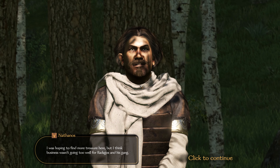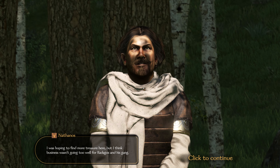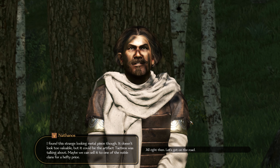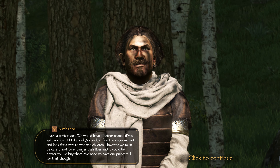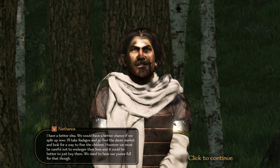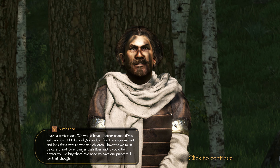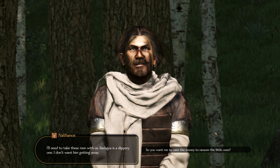I want to strip him of his gear but apparently I don't have that option — no loot screen. Nathanos says there's not much treasure here since business wasn't going well for Radagos. He found a strange metal piece — possibly the artifact Tactios mentioned, maybe sellable to noble clans. The plan: Nathanos takes Radagos to find the slave market and free the children, while I raise the ransom money.